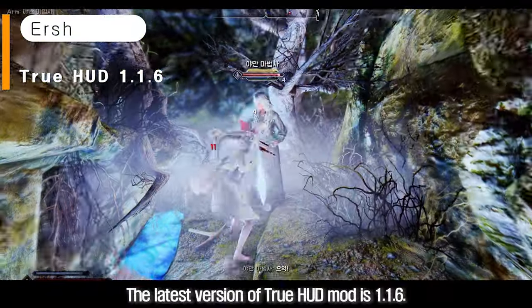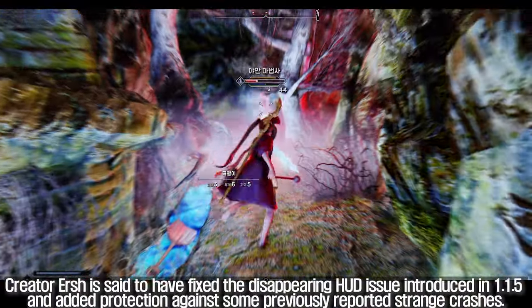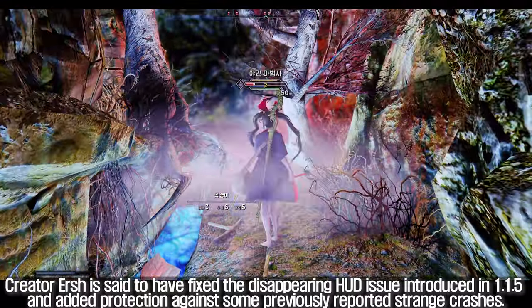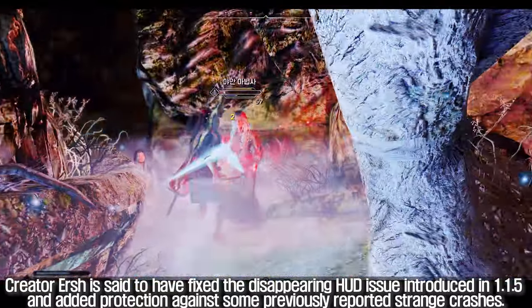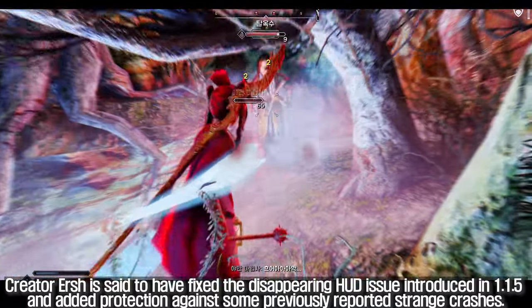The latest version of the True HUD mod is 1.1.6. Creator Ursh is said to have fixed the disappearing HUD issue introduced in 1.1.5 and added protection against some previously reported strange crashes.